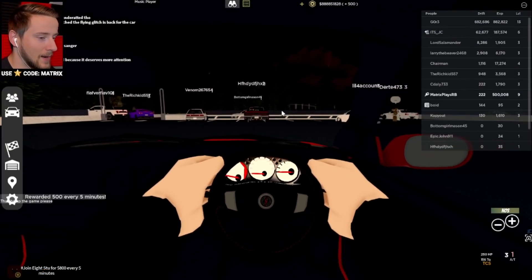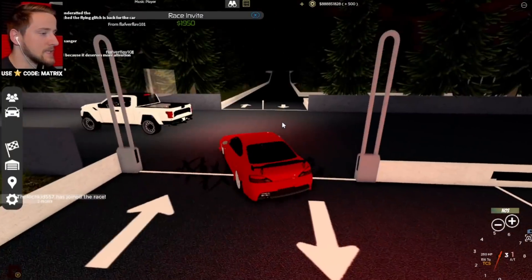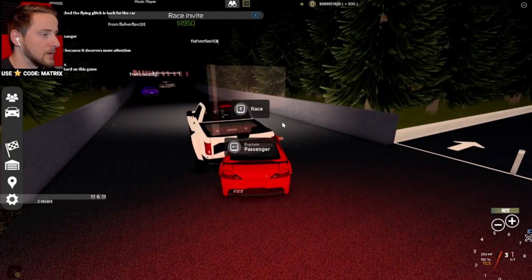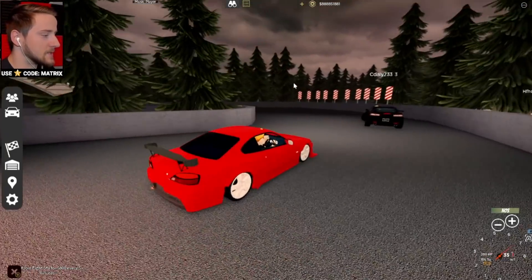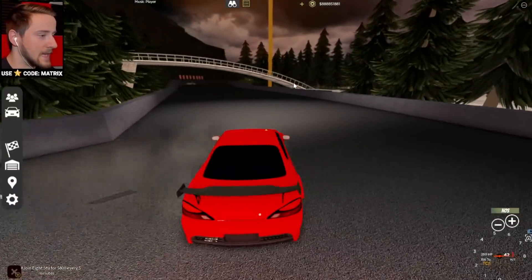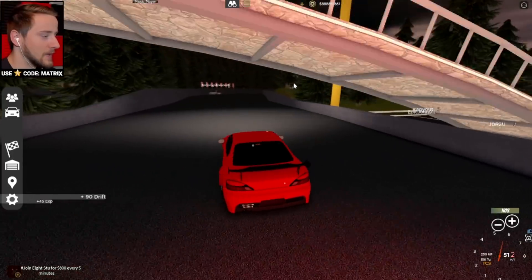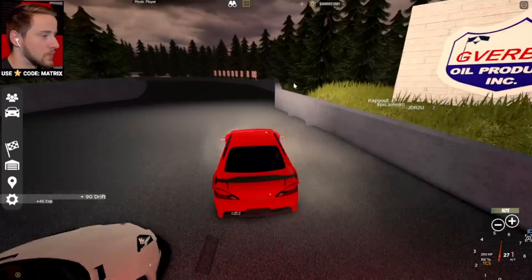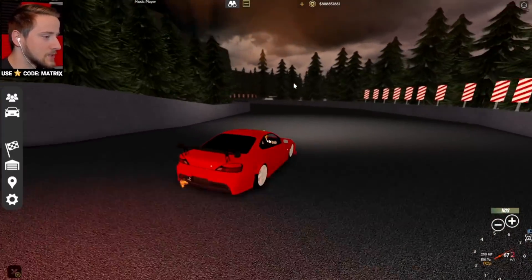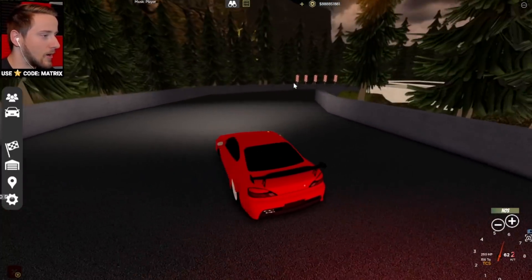Here we are in the drift track. I'm excited to see how this works now. This is a new map, so obviously it's going to be quite popular. Let's do a race here. Let's give this a shot — I have not tried to drift in this game yet before, but I feel like it's actually quite intuitive. Obviously having these really slippery tires makes a difference as well. Let's try to get into this. I feel like we picked a good car as well.